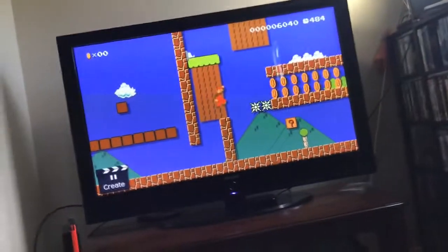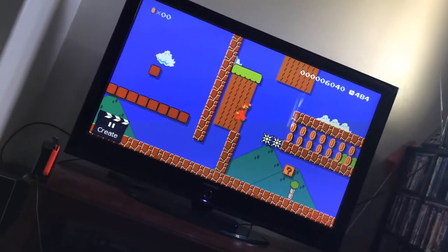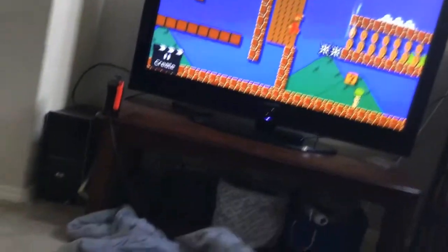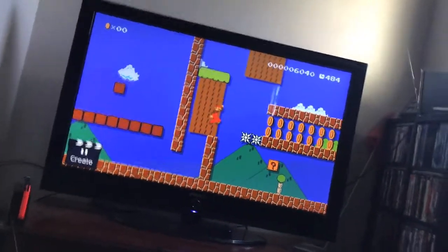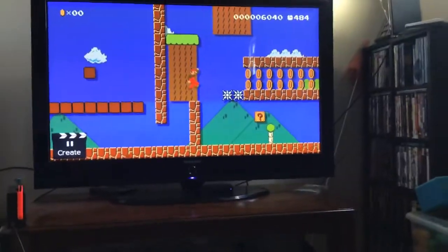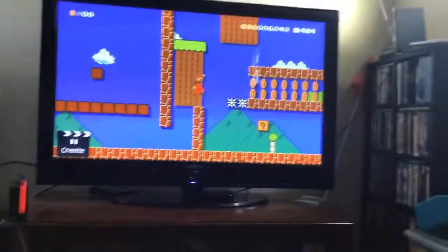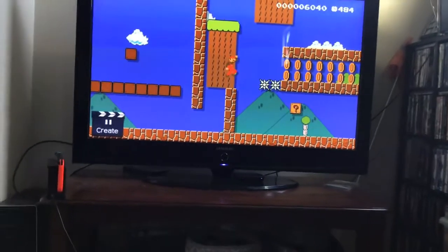Starting off, number 5 is the skinny mushroom. The skinny mushroom is a little different from all the others — also a weird power-up. One reason why it's weird is because when Mario eats it, he turns into almost the size of Waluigi. But why would Nintendo even make this? I just don't know.